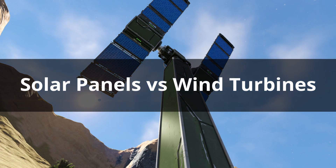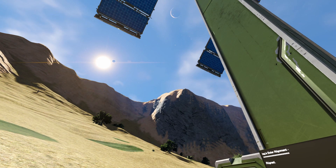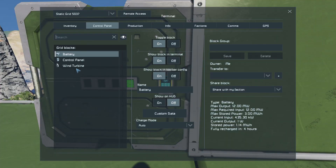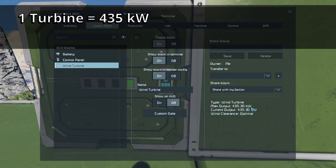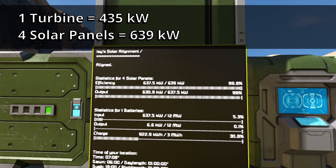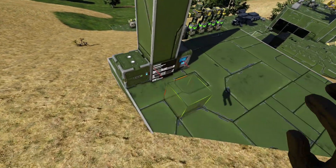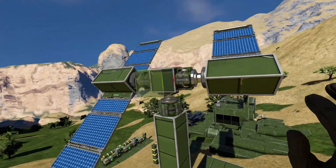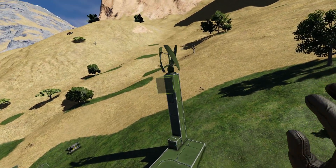So four solar panels, optimally placed and angled, give a potential max output of 639 kilowatts. What sort of output do we get from one wind turbine optimally placed? This wind turbine is nine blocks from the ground — its max output is 435 kilowatts, compared to four solar panels giving 639 kilowatts. If I remove one panel, the output is 478 compared to 439 — very similar. So three solar panels, optimally placed and angled, gives roughly the same power output as a turbine that is optimally placed.